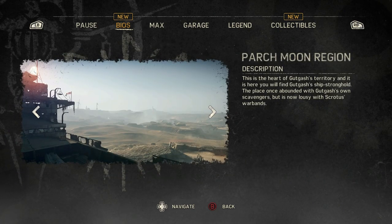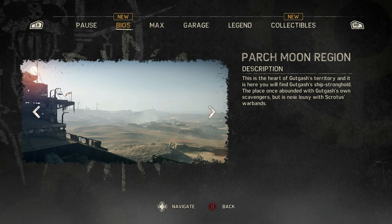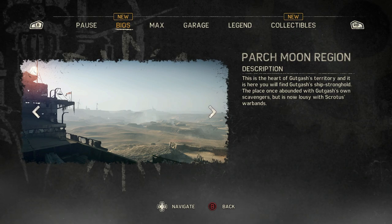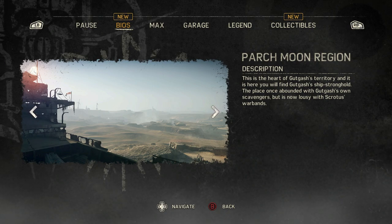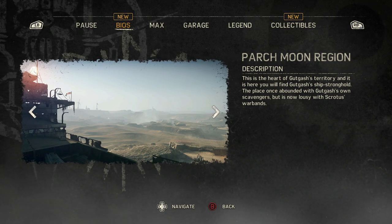This is the heart of Gutgash's territory, and it is here you will find Gutgash's ship stronghold. The place once abounded with Gutgash's own scavengers, but now is lousy with Scrotus's warbands.